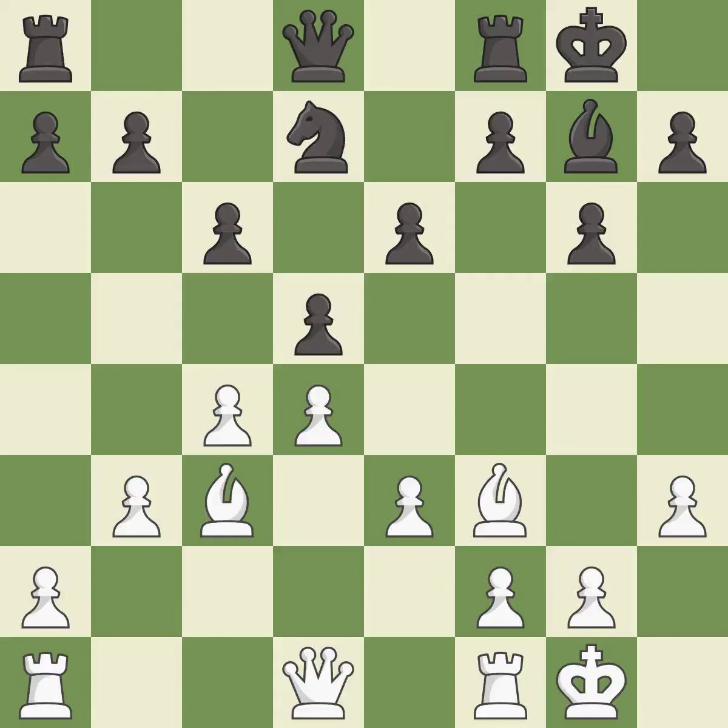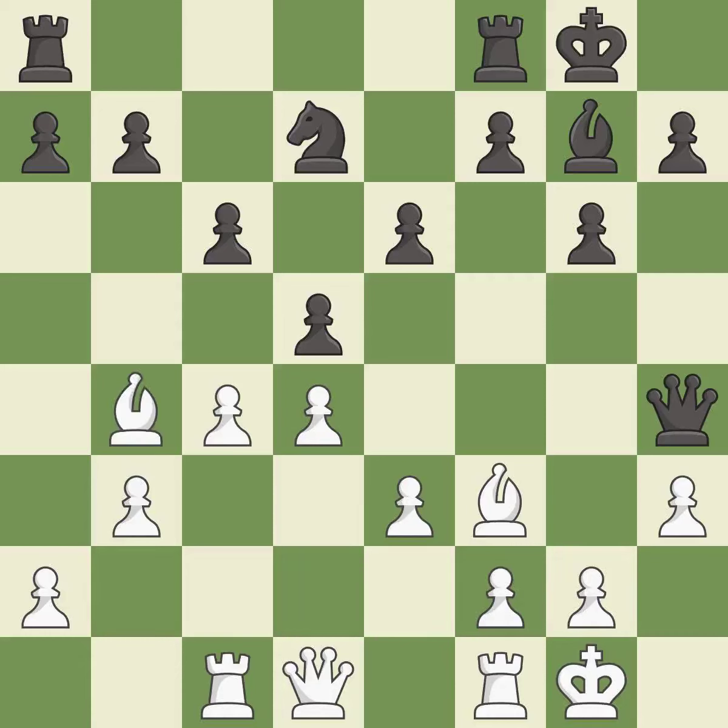This activates a rook by developing it off of its starting square — an excellent move. The rooks can now see each other, allowing them to provide mutual defense. This wins time by threatening a rook and forcing it to move away. This move puts the rook on a safer square. This moves the bishop to a more active square, making it gain scope.